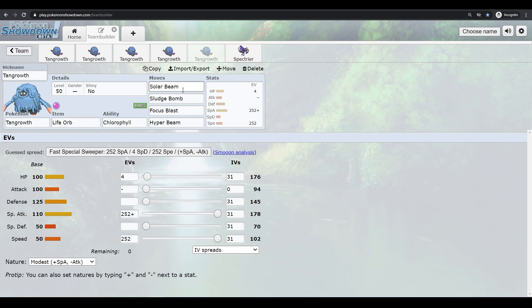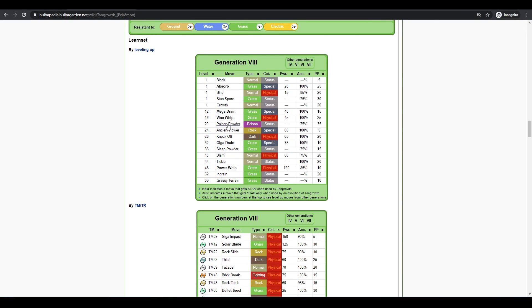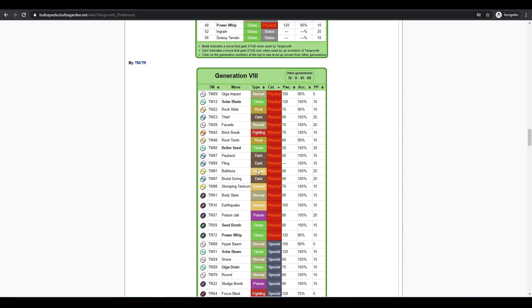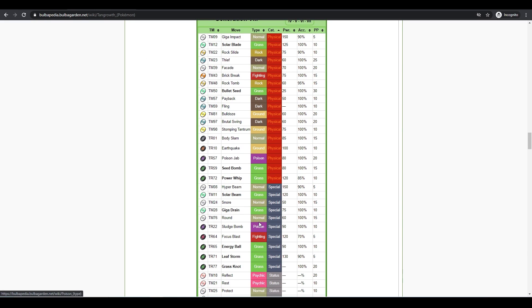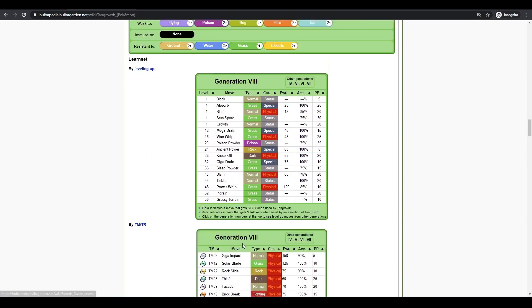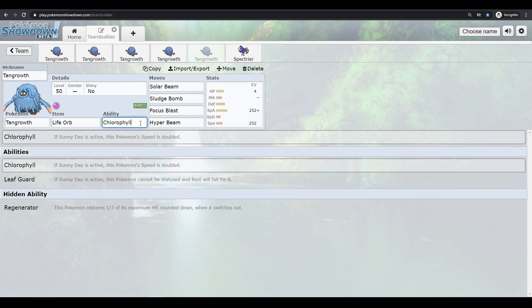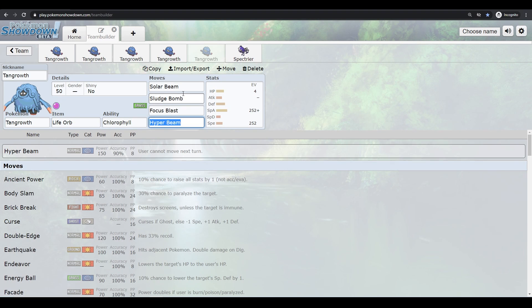A special Tangrowth set for Dynamax is also an option, but Tangrowth has very limited special move coverage — Solar Beam, Sludge Bomb, Focus Blast, and Ancient Power at only 60 base power. Even with egg moves you don't get a lot of options. When you Dynamax in sunlight, Max Overgrowth sets up grassy terrain and Sludge Bomb raises your special attack, while Hyper Beam lowers opponent speed.